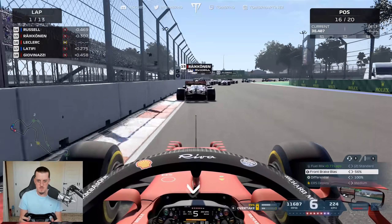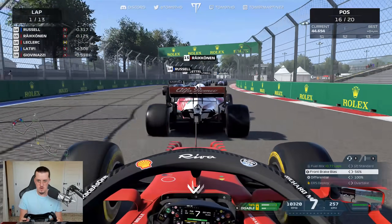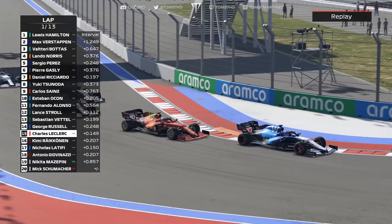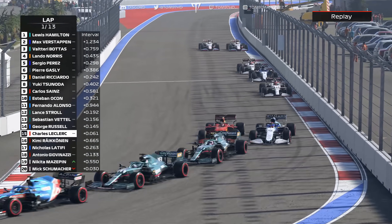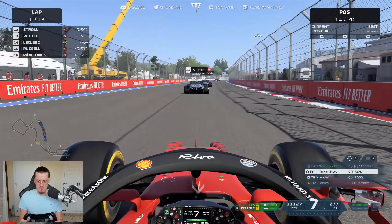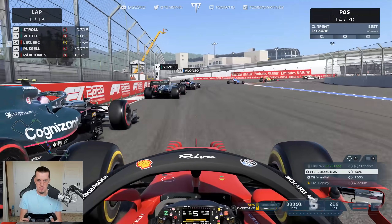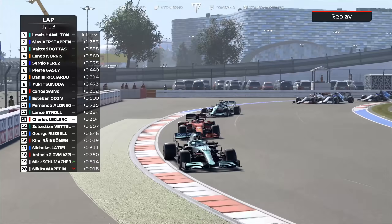We're getting a nice cut-back here in the AlphaTauri. The AI are battling so they're losing a lot of time — Stroll and Alonso duking it out. We dive to the inside and get Russell as well for good measure. P14 — absolutely fine so far. We're going to drain the battery and have a look at Sebastian Vettel. Looks like we've got some decent straight-line speed, and into the brake zone — up the inside of Seb. Another one down!